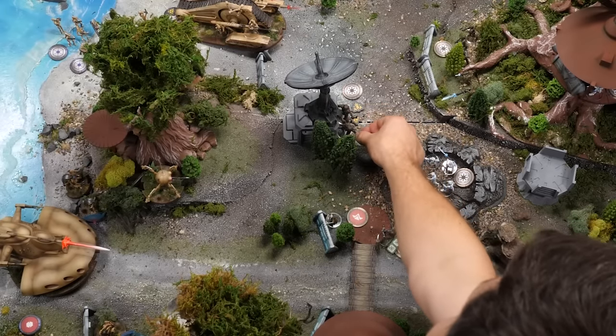My other hero, Yoda — double move. He's not going to fight. He's going to double move into the communication array so you will have a very hard time taking him out. He won't be able to fight or anything like that, but he'll just sit there and wave his force around. And he will use his free ability to gain one dodge token.